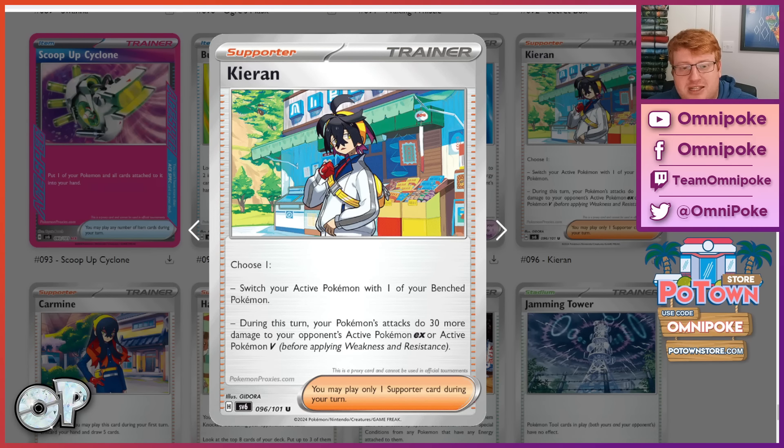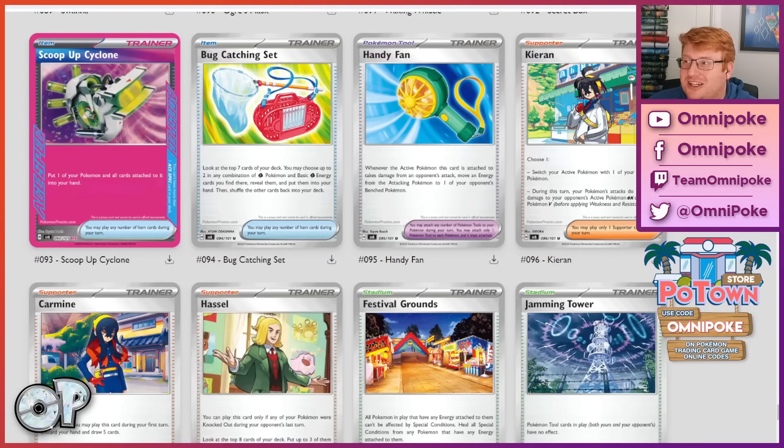We have the Kirin supporter — we've already seen this one. It's either a switch effect or a +30 damage effect, essentially like a Leon, but only to EX or V Pokemon — which is generally the tankiest stuff in format. This seems like a really, really good card. It's going to help push a number of Pokemon into much better range, which is very powerful. I think it's good in Charizard at the very least, and could be good for a number of other decks looking to hit crucial thresholds, whilst also adding a non-Eri-able switch out. It's often going to be like a one-of at most, but it does seem versatile — right now we're seeing two Turbo plus Yveltal, which could easily become one Turbo, one Kirin, one Yveltal.